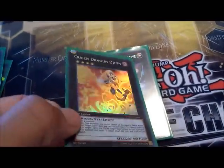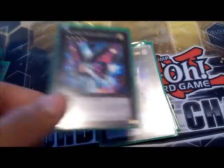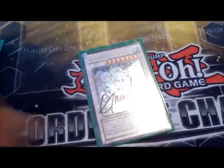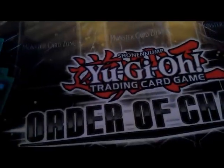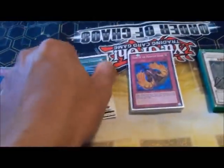I also have Number 61: Volcasaurus — she's in there for now, I need a Maestro for her. Photon Papilloperative, Blackship of Corn, Soul of Silvermountain, Abyss Dweller, and Stardust Dragon for the Starlight Road. That's it for the extra deck.